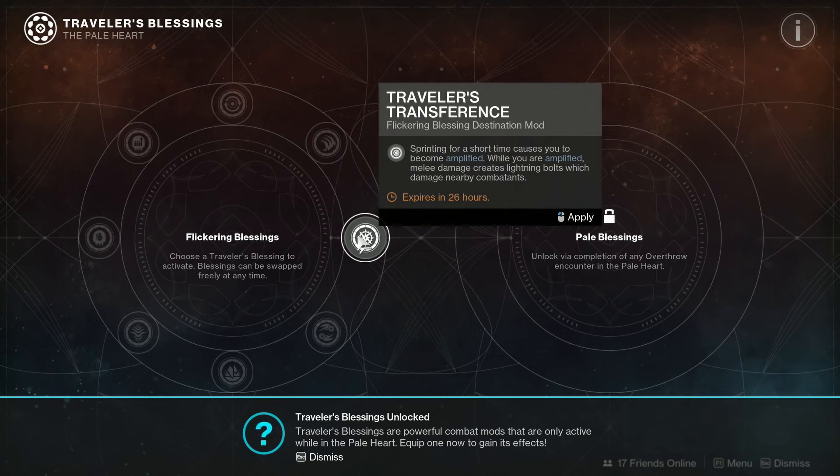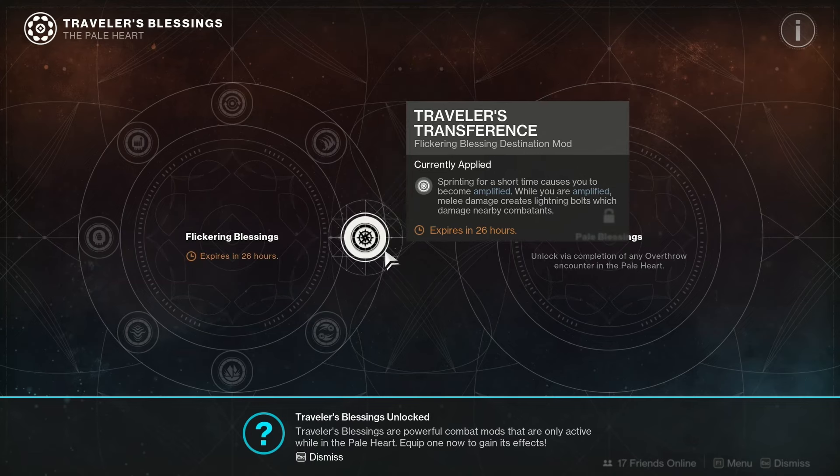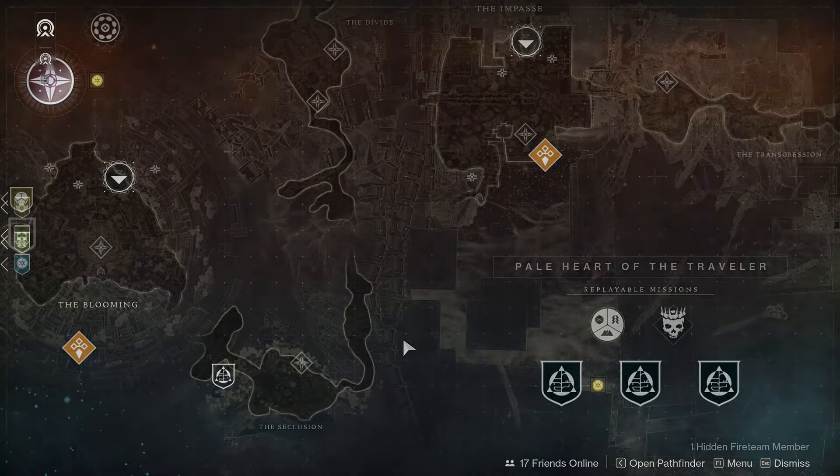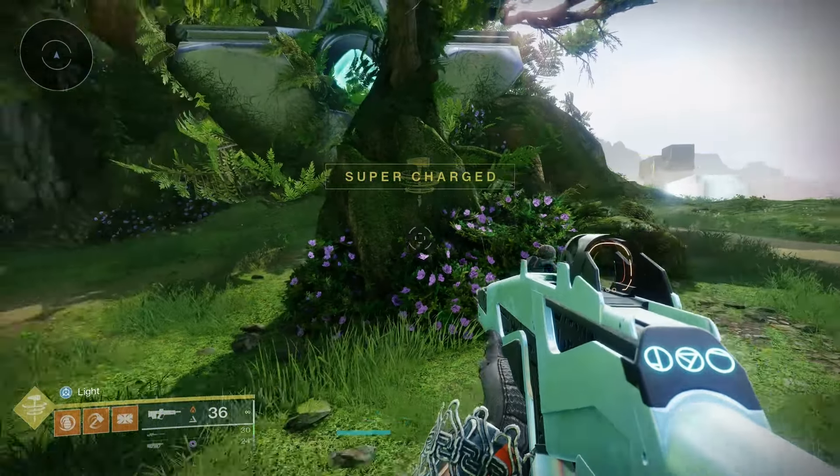So you can see here, this one's awarded me Traveler's Transference and it's pretty sick. All I gotta do is sprint and I'll be amplified. It's that easy — doesn't matter what subclass I'm on, I'm amplified. Anyway, if you made it this far, you're a mad lad — drop a like and a sub. Take it easy.